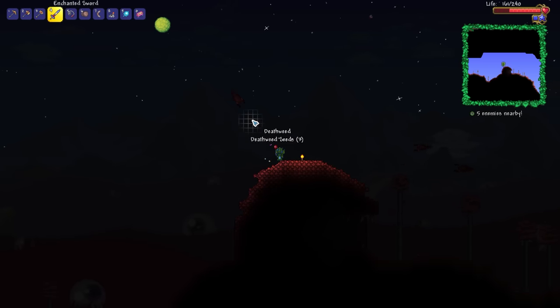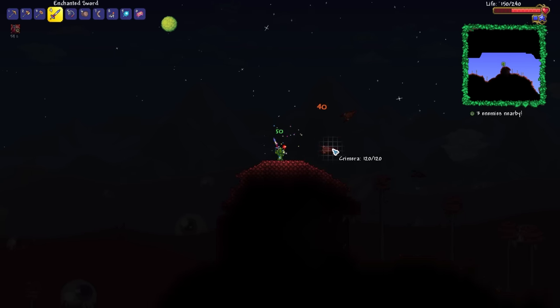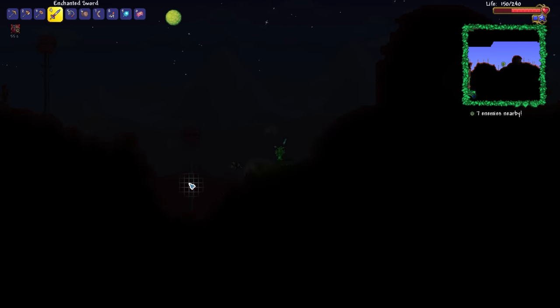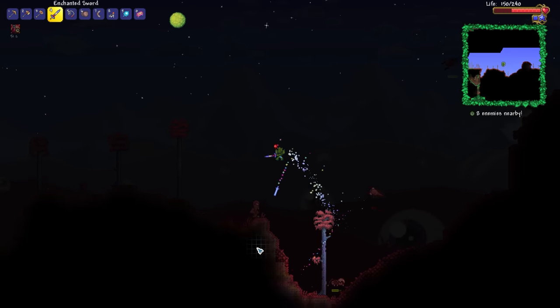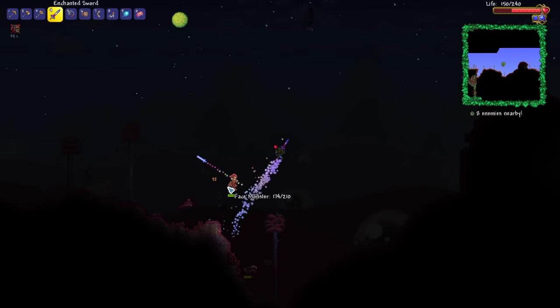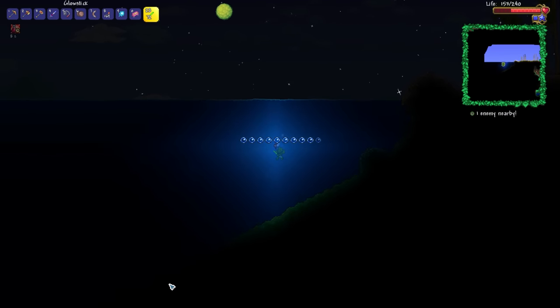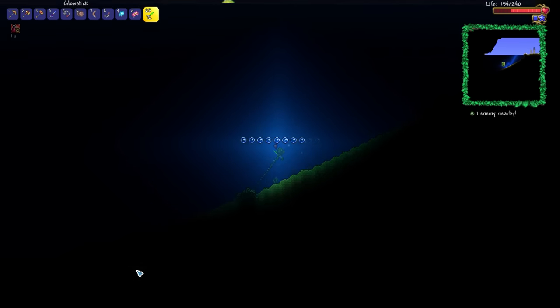Wait, is this blooming? It is blooming. That's because it's a full moon. In my opinion, the earlier you have access to blooming deathweed, the better things are going to be in terms of you making yourself a little potion ingredients greenhouse growing hut of epicness. Alrighty, the question is: how many chests, if any, are we going to find in this left-hand side ocean?